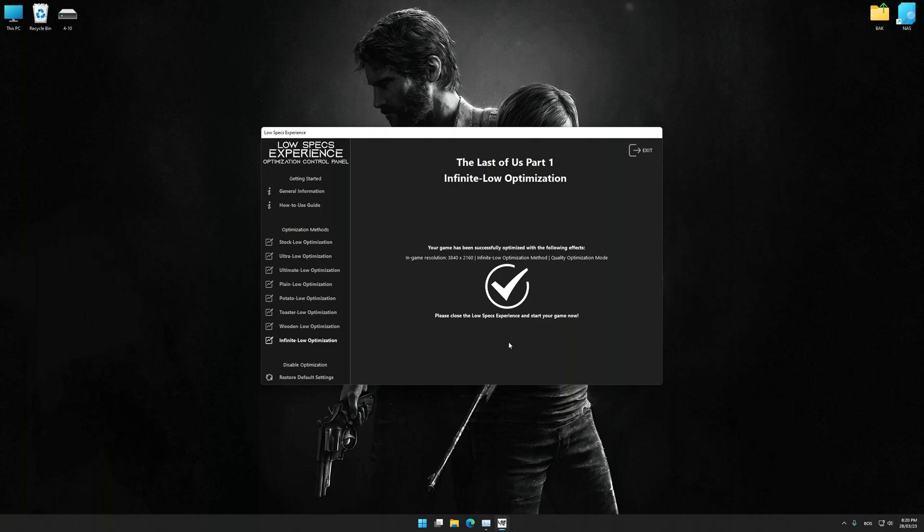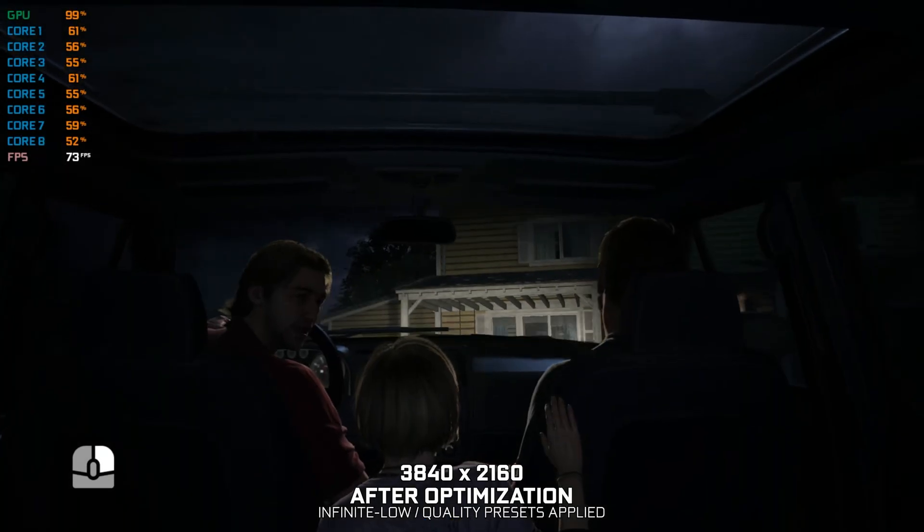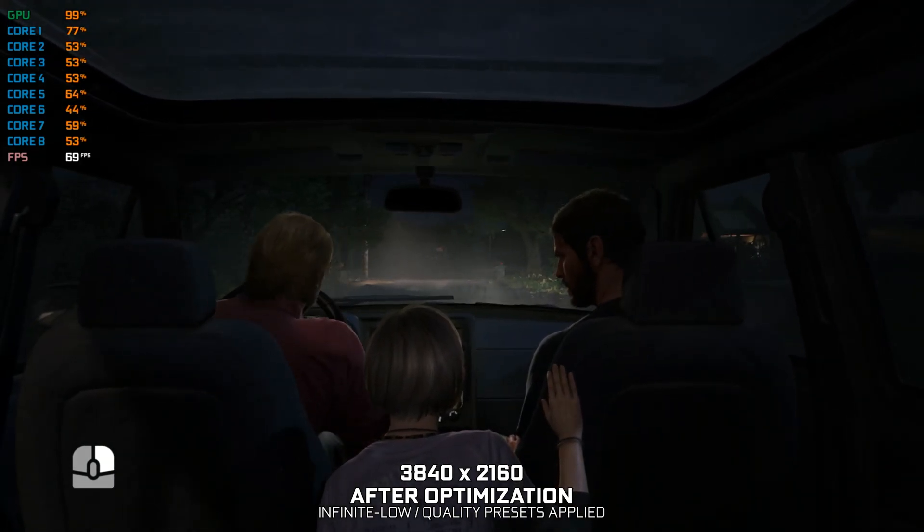Once you decide which optimization presets and resolution you are going to use, press the Execute Optimization button and then start your game. Also, if you are not satisfied with what you see, you can always restore your game to default settings by choosing the Restore Default option. That's all from me for now. If you like what I do, please be sure to like the video and subscribe for more similar content.